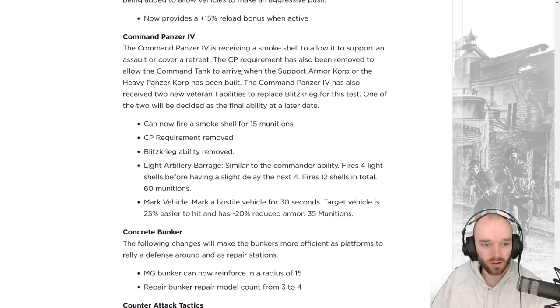The Command Panzer 4 is receiving a big overhaul. It's getting a smoke shell to support assaults or cover retreats. The command point requirement is removed, allowing the command tank to arrive once the Support Armor Core or Panzer Core is built. It also gets two new vet 1 abilities to replace Blitzkrieg — one of which will be selected as the final ability later: a light artillery barrage for 60 munitions firing 12 shells total, or Mark Vehicle marking a target for 30 seconds making it 25% easier to hit with 20% reduced armor for 35 munitions.